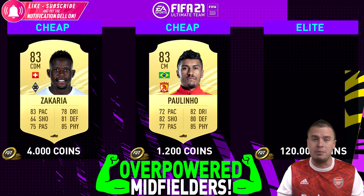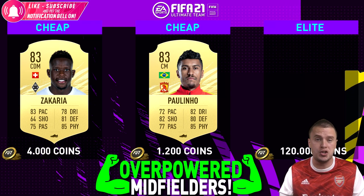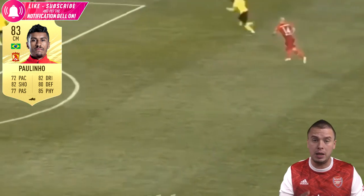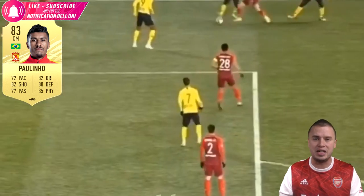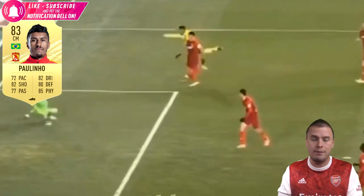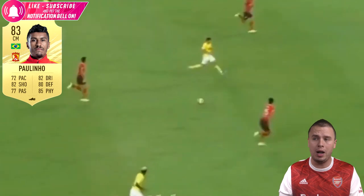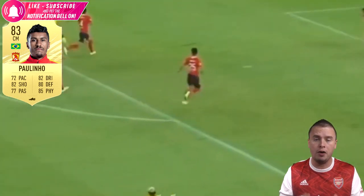Looking for a box-to-box midfielder from the Brazilian league, or just for your Brazilian squad to link up with Neymar Jr.? Paulinho is the man to go for. I dare say if he played in the Premier League he would have been 40K, 50K, 60K, 70K - just like Alain or even more expensive. Because he is actually the better version of Alain. But because he plays in the Chinese Super League, you can get him for 1,000 coins. So no need to spend money - just build yourself the best possible cheap squad.